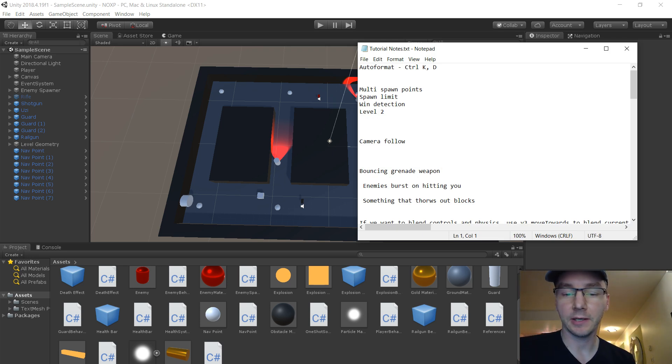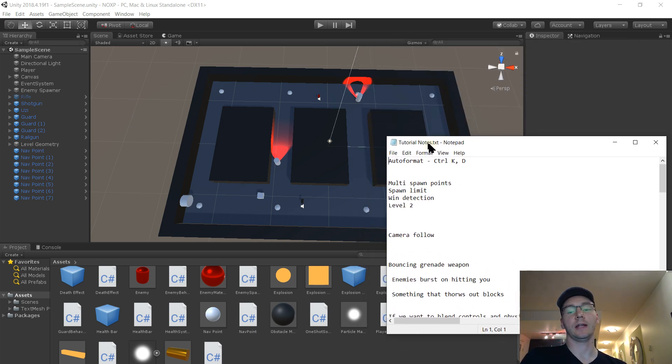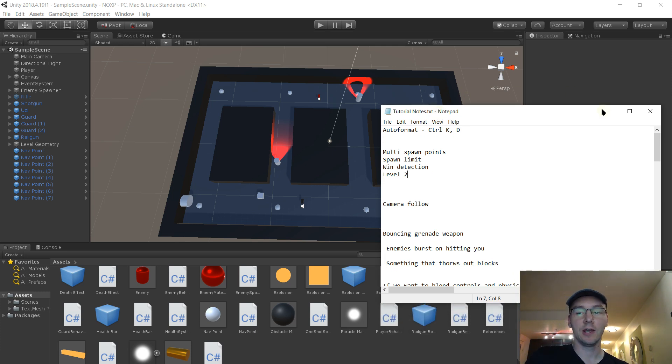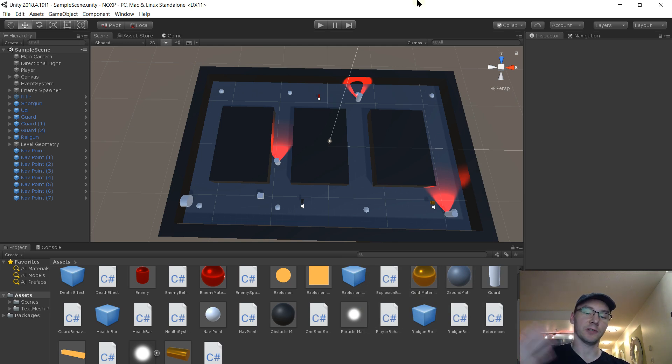Hello. This time we're going to do some fairly straightforward stuff - not learning any big difficult new concepts. We just need to implement some structure for our game and get it feeling more like a game. We want multiple spawn points that only spawn a certain number of enemies and then stop, win detection so we know when the player has won the level, and then level 2 - when we detect we've won, move on to level 2. That's all we'll do on level progression, because I want to leave the option open for random regenerative levels. It's still good to learn how to progress between scenes - there are some gotchas that aren't intuitive.